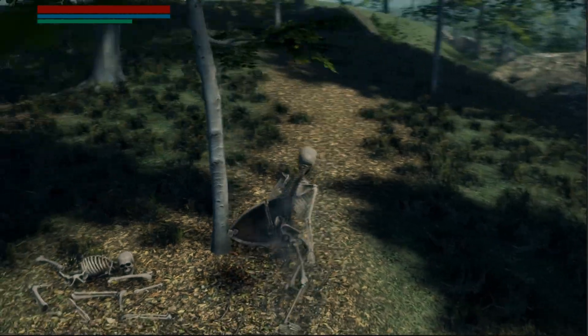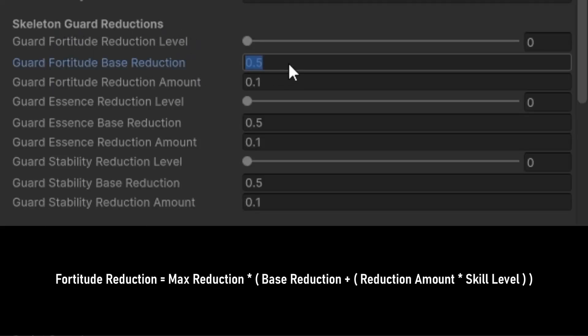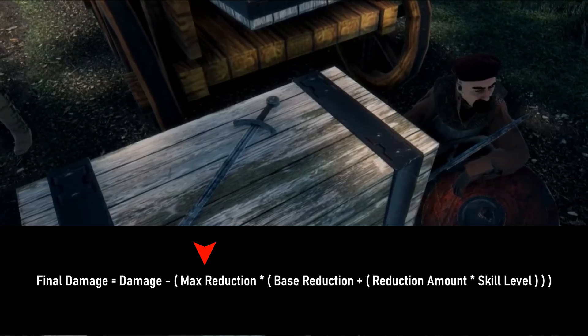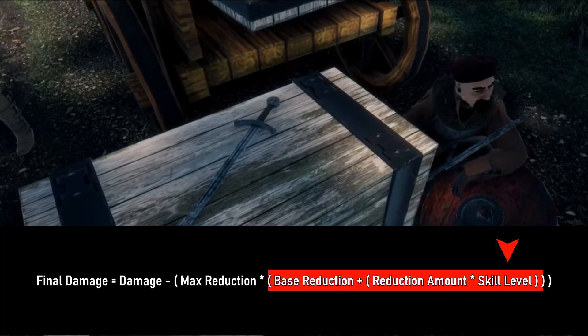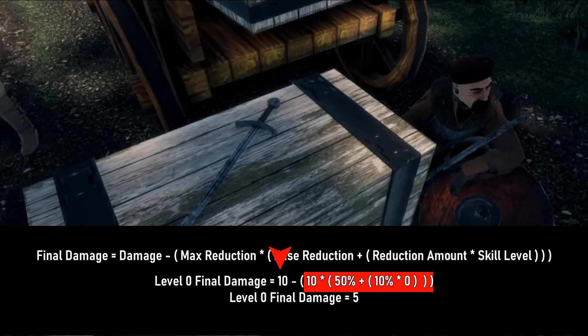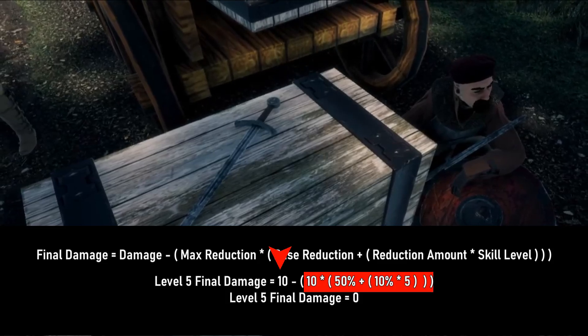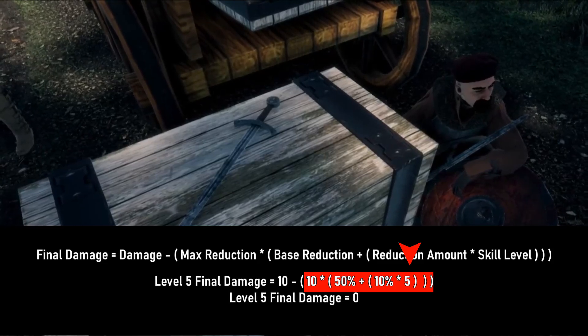To link the skill system to existing damage reductions, we make a base reduction of 0.5 (50%), then a reduction amount multiplied by our reduction level, giving 100% at max level 5. The math: final damage = damage minus (max reduction × skill reduction), where skill reduction = base reduction + (reduction amount × level). For fortitude at level 0: 10 minus (10 × 50%) equals 5 damage. For level 5: 10 minus (10 × (50% + 10% × 5)) equals 10 minus 10 × 100%, giving a final damage of 0.